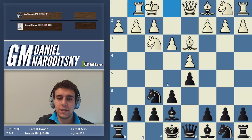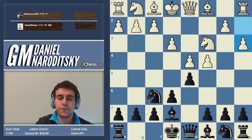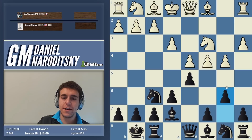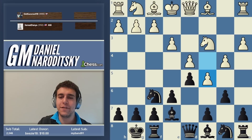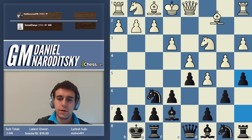After bishop e7, castles, and a3, c5 is also a legitimate move. B6 and c5 is a typical plan as well, but white could potentially play c5 here and close everything down. If you go a5, white plays bishop b2 and holds things together. It's fine but requires care.